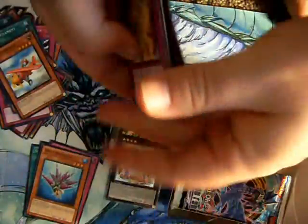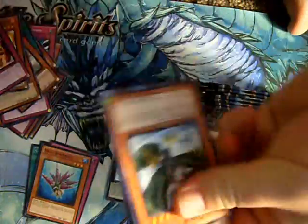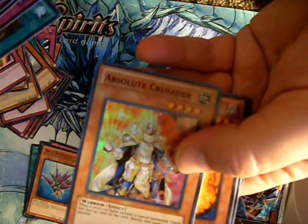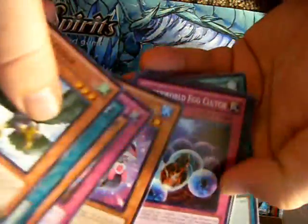Well, you know, whatever — it is what it is. Absolute Crusher — or Crusader to Crusher. Forward we go. One super, one ultimate so far. Still a lot to pull. Another rare.